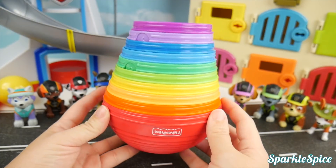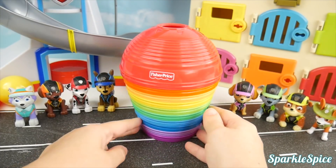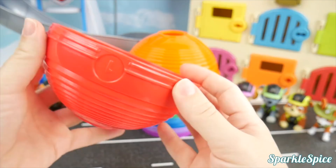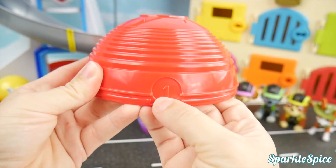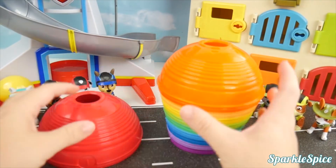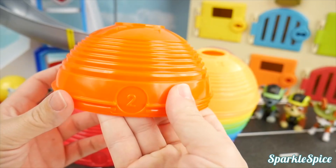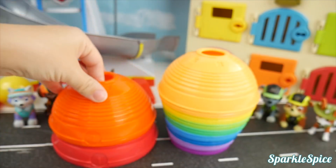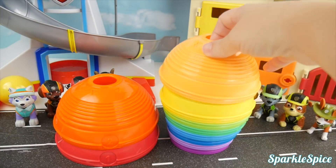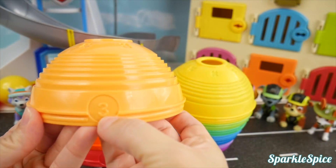Let's see how we can stack these bowls. I've got them turned upside down. Let's see the red bowl — it's the largest bowl and it has a number one. We'll set it on the table like this. Next is our orange bowl. It's bowl number two and it's a little bit smaller than bowl one. Here's the peach bowl — it's bowl number three.